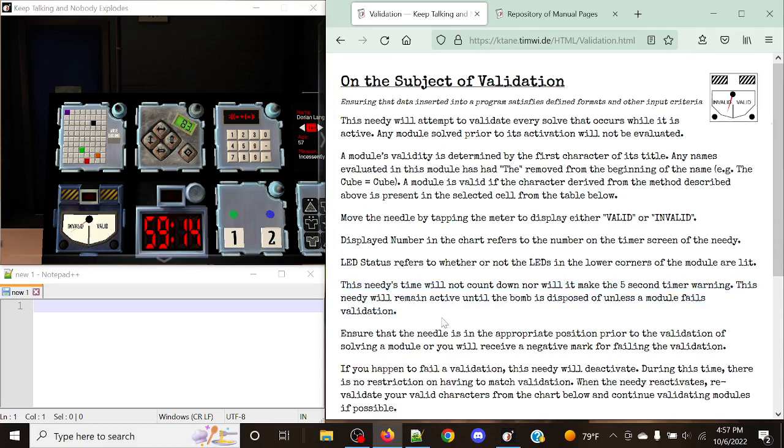How exactly do we determine if a module is valid or not? A module's validity is determined by the first character of its title. Any names evaluated in the module has had 'the' removed from the beginning of the name. So, for example, it gives you 'The Cube' and it gives you just 'Cube'. That's all you would be considering here — only the first character in its title. The module is valid if the character derived from the method described above is present in the selected table from below.